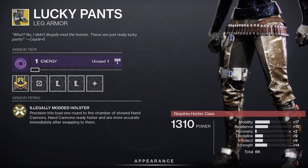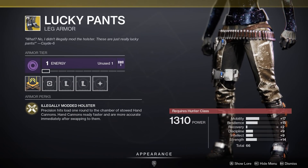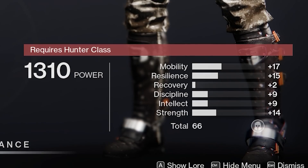Hunter armor: Lucky Pants. I know hand cannons are barely popular in PvP, but if you like wielding them, then this armor may be your new best friend. The biggest factor Lucky Pants have going against them is that they aren't the Stompees. Armor roll: 66. Recovery is poor, but a high roll overall.